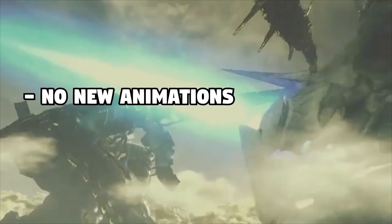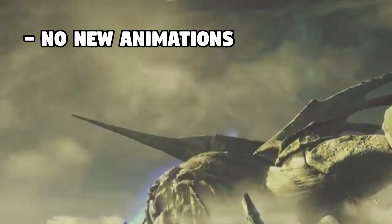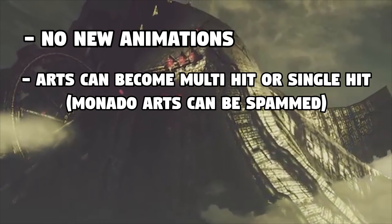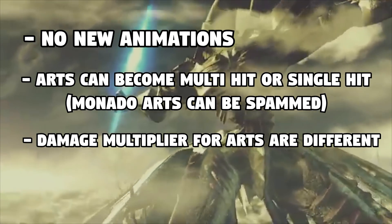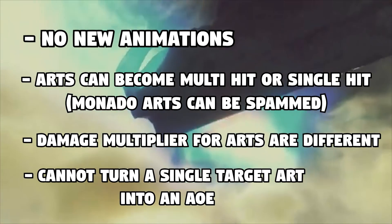When you get an ability that isn't yours, you do not get any new animations. Instead, you use the animations you already have. Depending on which one, you could turn a previously single-hit move into a multi-hit move and vice versa, and your damage multipliers are also different. However, you cannot make a single target move an AoE move — that doesn't change.